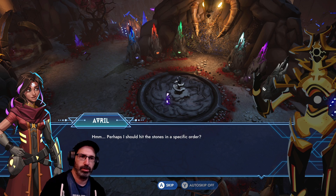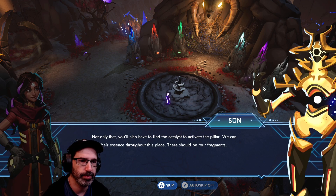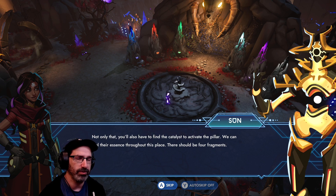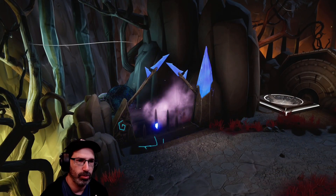Perhaps I should hit the stones in a specific order? Not only that, you'll also have to find the catalyst to activate the pillar. We can feel their essence throughout this place. There should be four fragments — we gotta find the four fragments first. What a pain.